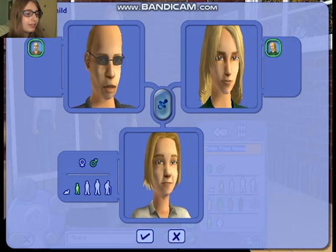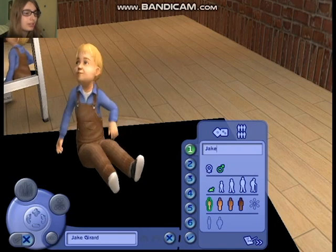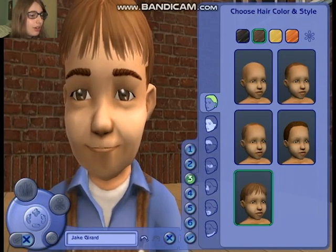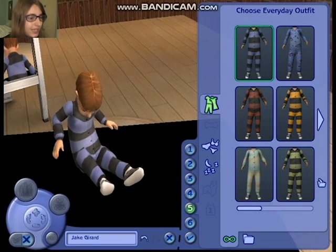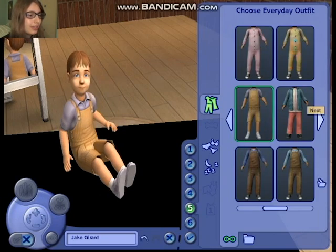This is really cool. Let's make it a boy. His name's gonna be Jake. He's so cute. Sim toddlers are so cute. I want him to have brown hair — this one's perfect actually. Now what should he wear? That's so cute, but I want him to wear something more put together. That's perfect.